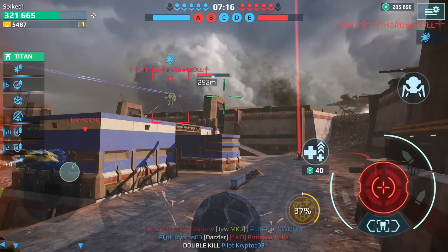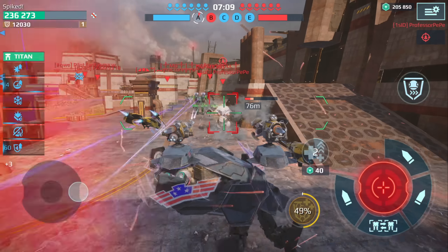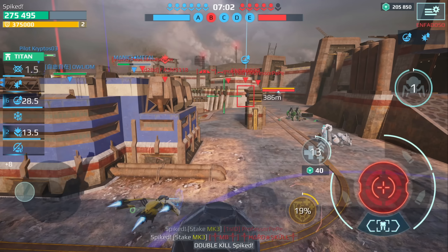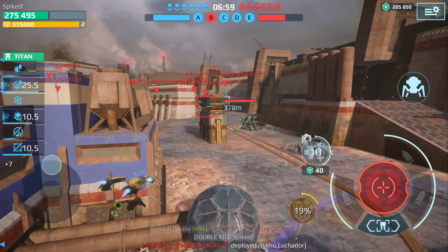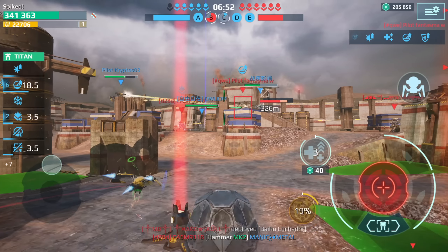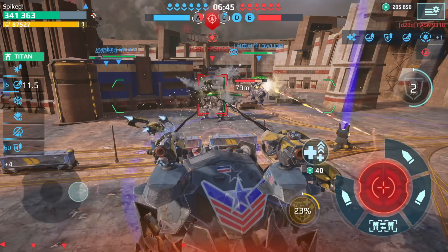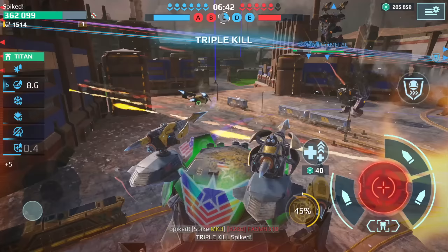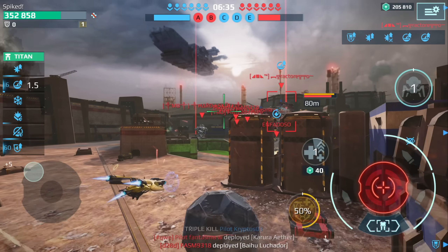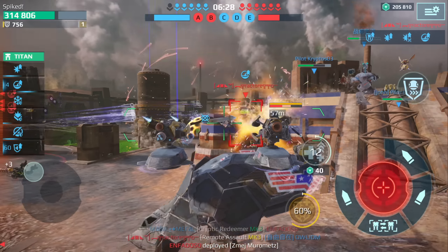We're going to make another push here. We have a Scorpion — he's going to use his teleport. Let's take out that guy. We're going to bump our health back up again. I'm going to move over to this side and try to take out some of these players. Let's go for the Shell. Triple kill! That guy put down his Mars turret — I have to be careful of that turret.